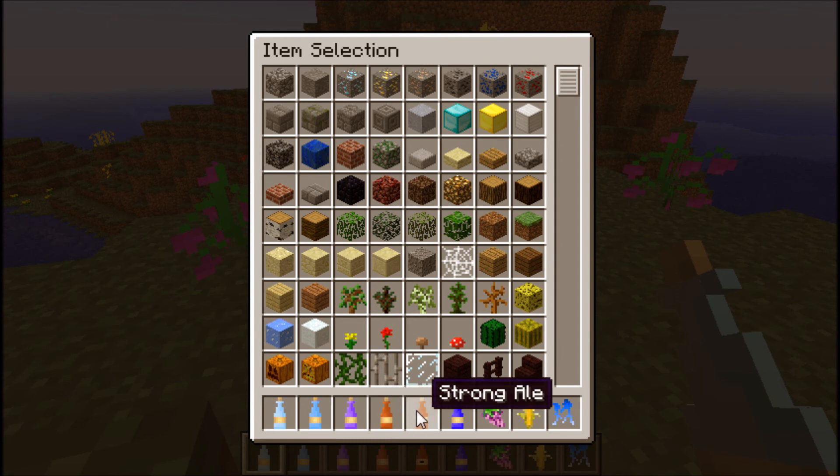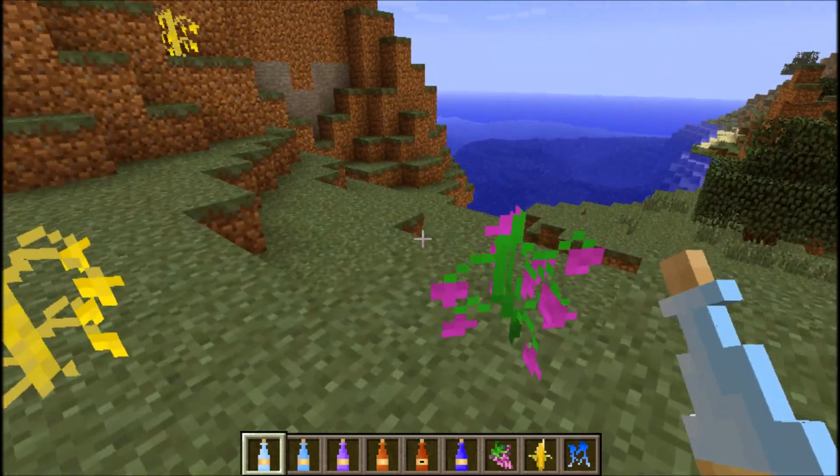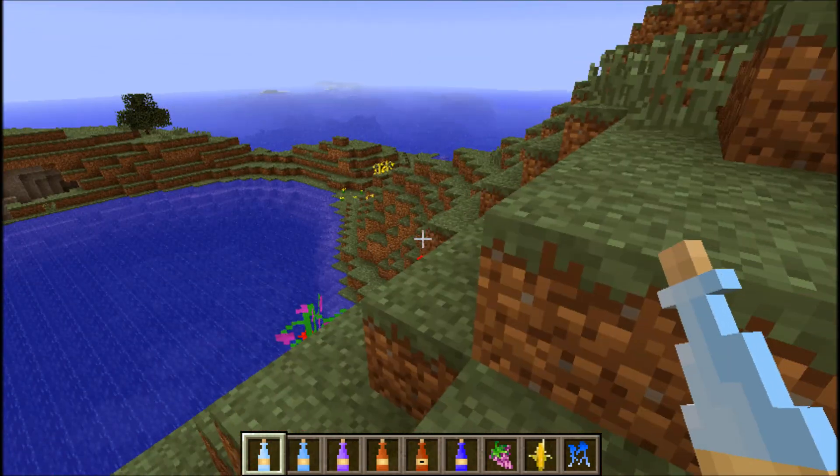The drinks added are Wine, Ale, Strong Ale, and Merwine — I think I'm pronouncing that right, but I'm not quite sure. What you do is find these plants all over the world, randomly generated, and then use those as ingredients.